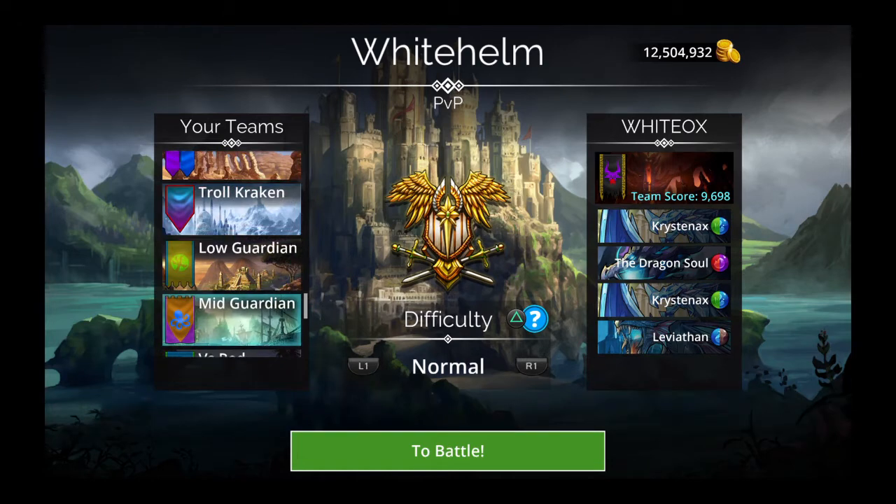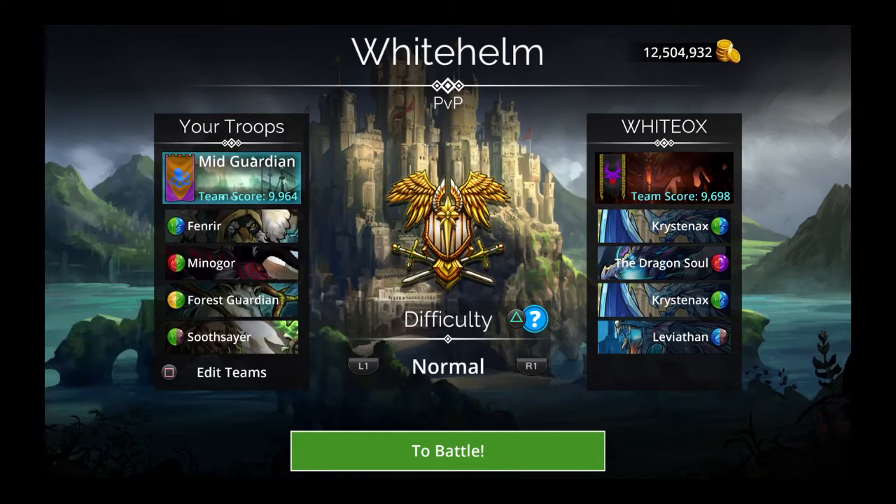Let's do a mid-level team. You could use this team at mid-level. It only has Fenrir, an epic, Minigor, an ultra rare, and Soothsayer, a rare troop. You can grab Soothsayer with just gold keys and glory keys. The others aren't legendary, so they're not as hard to get, but as you progress you'll get them.